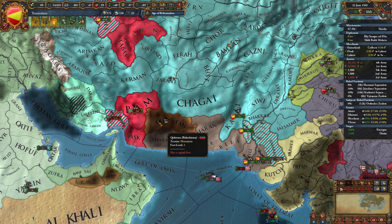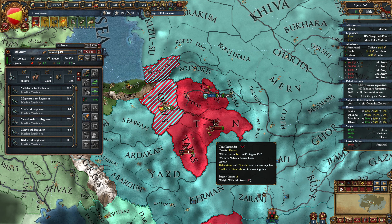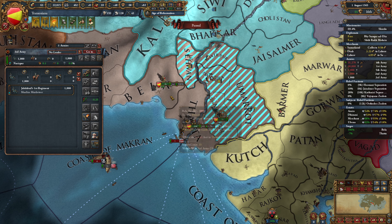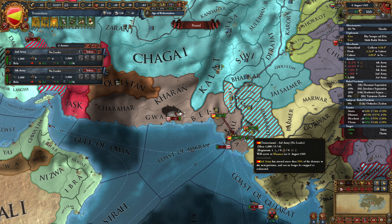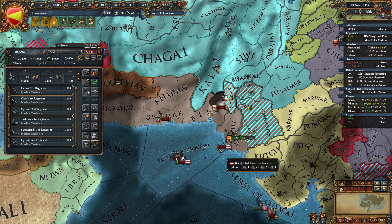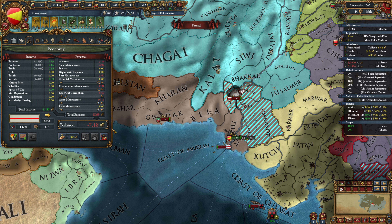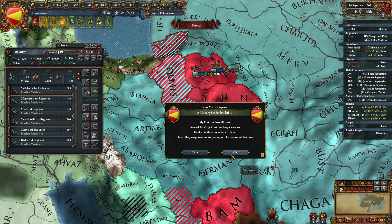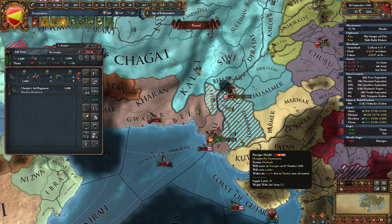We're looking to knock Sind and Baluchistan out of this war as soon as we can. The real question is just how much can we actually take? They're coming in to try to stop us - that's quite expected - so we get out of there and group up. No problem whatsoever. Our trader just died, which is probably a good thing for the moment given our finances. We just lost a general as well - that's certainly awkward timing.